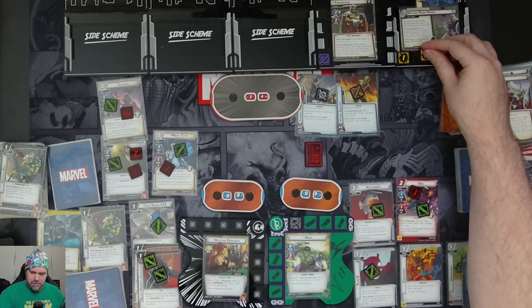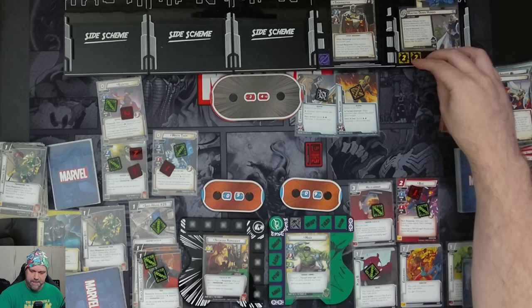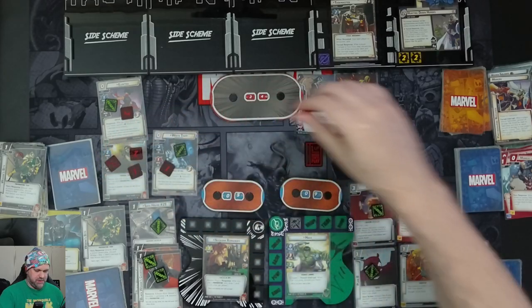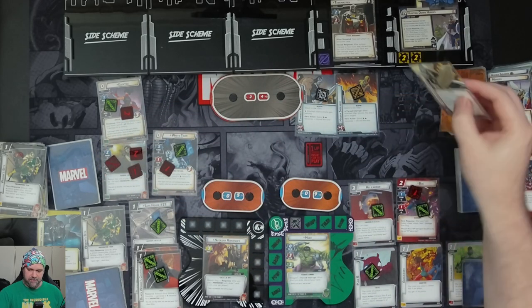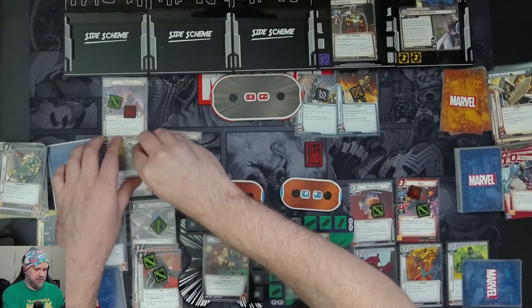We get two threat on the main scheme. Hulk elects to put one threat on the scheme. Taskmaster is attacking for base four — Winter Soldier defends, adding up to seven total — knocking out Winter Soldier.